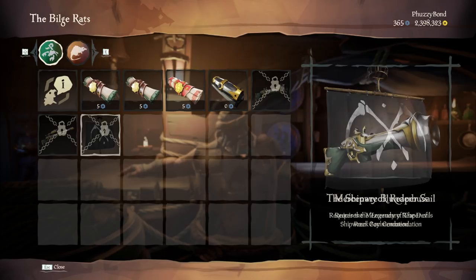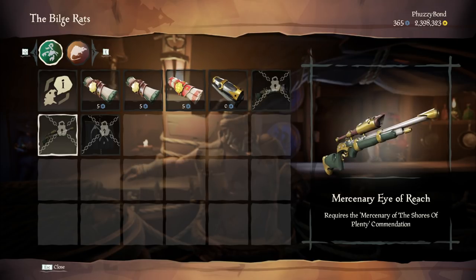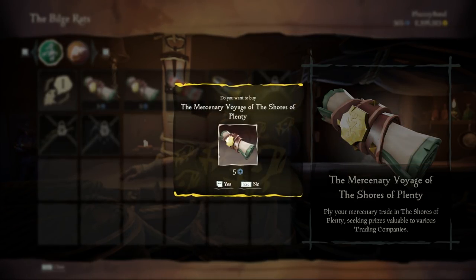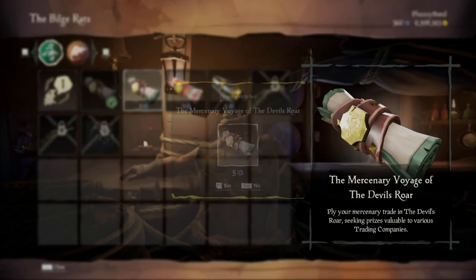As you all noticed, there is the Mercenary Blunderbuss, which you can acquire by completing the Mercenary Voyage of Devil's World, and the Mercenary Eye of Reach, which you can acquire by completing the Mercenary Voyage of Shores of Plenty. These two voyages are normal voyages that span over four islands and will get a final chapter with X marks the spot to complete. They are both similar but in different regions.